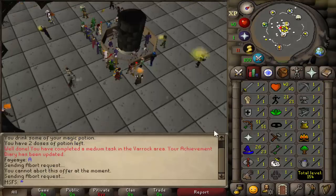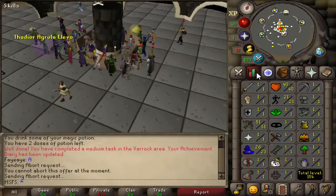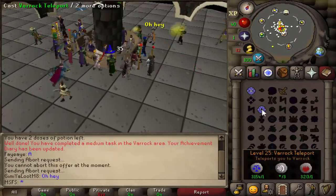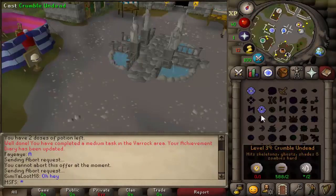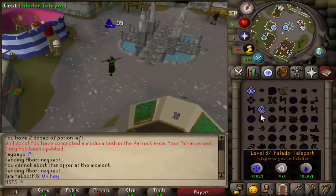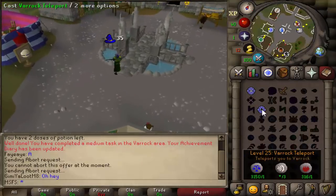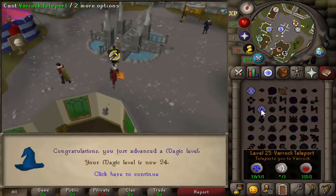We splashed to about 23 mage, but now I've actually decided to buy myself some magic pots and I'm going to be training mage using teleports. You actually have to be 25 magic to Varrock teleport, but obviously I've potted up to use it, and I'm going to do the same thing so I can Lumbridge teleport faster, which in the long run will save me money and will actually be better XP per hour.